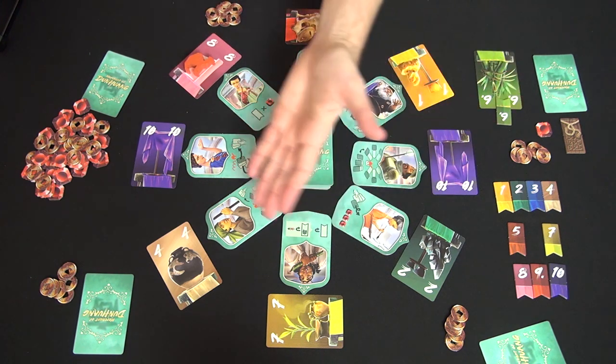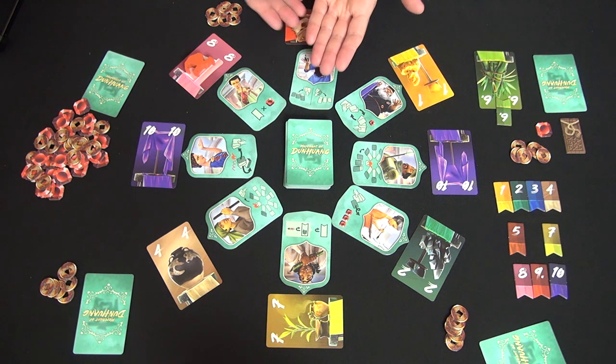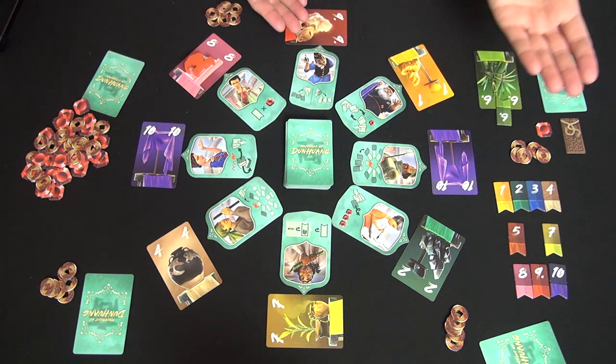That's how each turn proceeds: move the camel, take a card into your hand or collection, take the power or not, and continue.